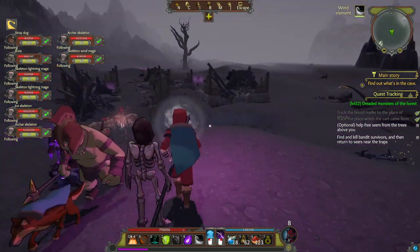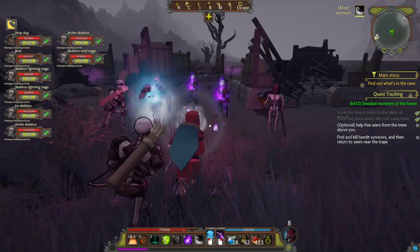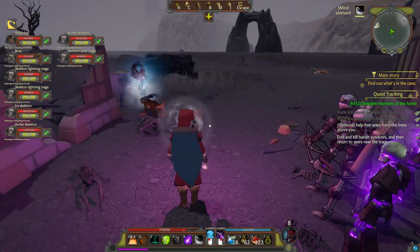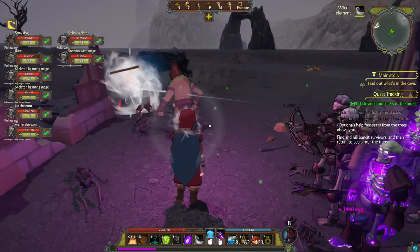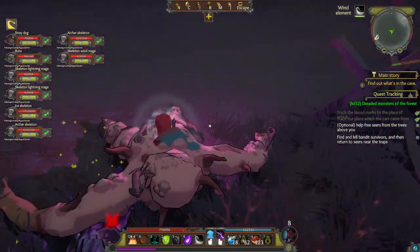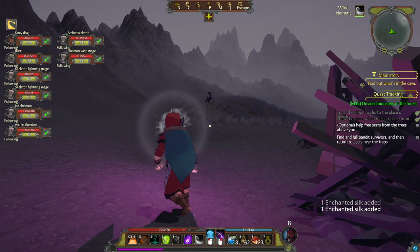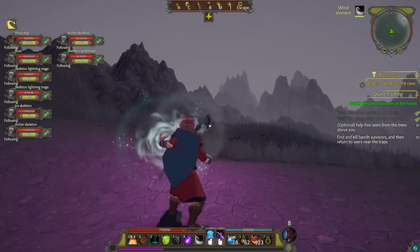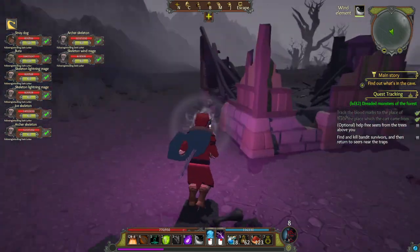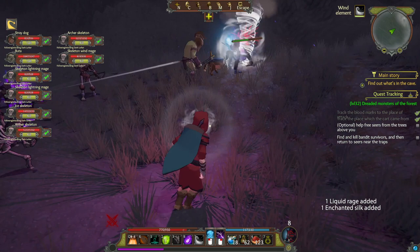The skeletons can be upgraded into better kinds of skeletons further up the tree. The coolest thing about the skeletons is that they will inherit the properties of your active element. In Godonia, elements are little buffs you can cast on yourself that grant bonuses to different spells. For example, having the fire element active and using the elemental attack will result in a fireball, but having the ice element active will result in a frostbolt. These differences carry over to the skeleton minions as well, and can allow for some really awesome customisation. In total, there are nine different elements, and each element provides a different skeleton warrior and a different skeleton mage, so there's lots of variety here.